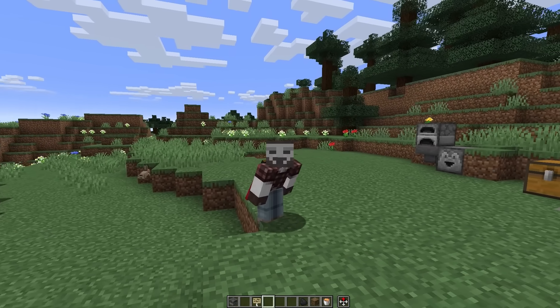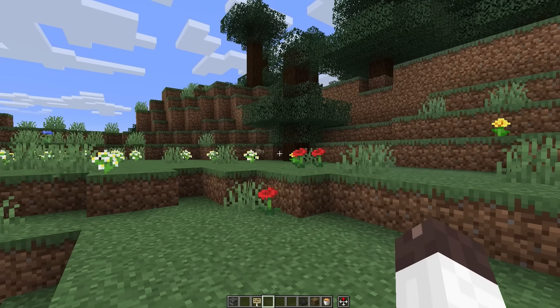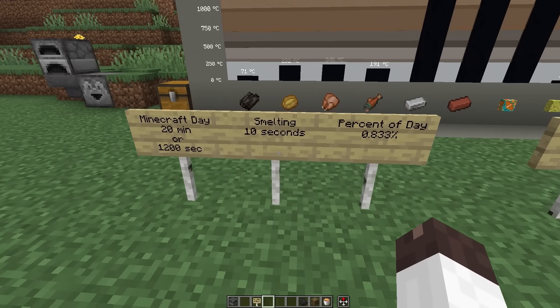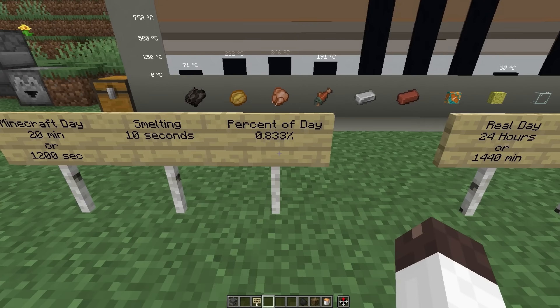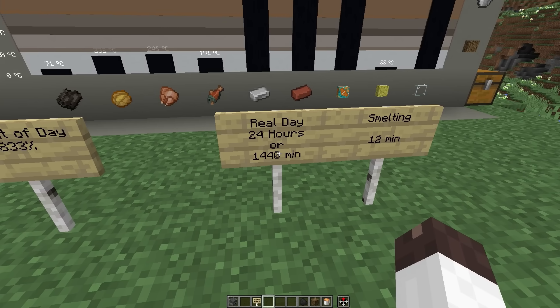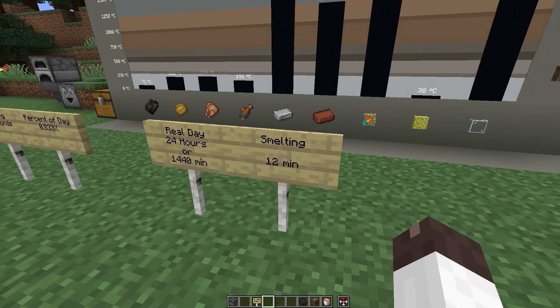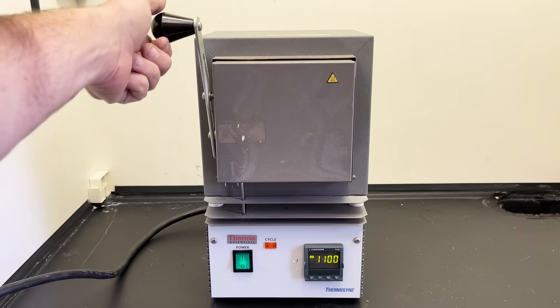But how long do we leave the stone in the furnace for? A Minecraft day is 20 minutes or 1,200 seconds, and smelting takes 10 seconds if we're just using the normal furnace. So that's 0.833 repeating percent of a day. A real-life day is 24 hours or 1,440 minutes, and therefore smelting would take 12 minutes in the real world. 12 minutes are up — let's see what it looks like.